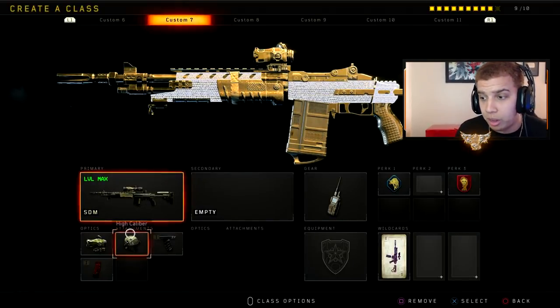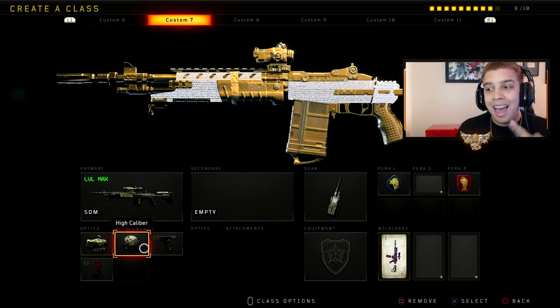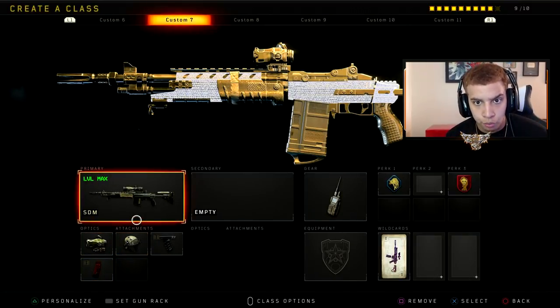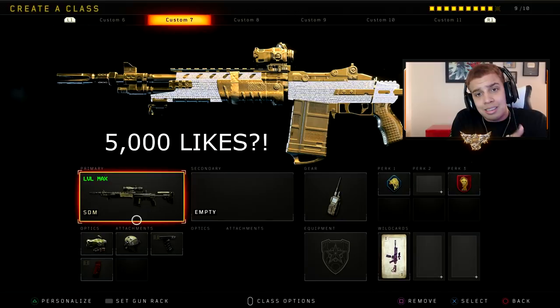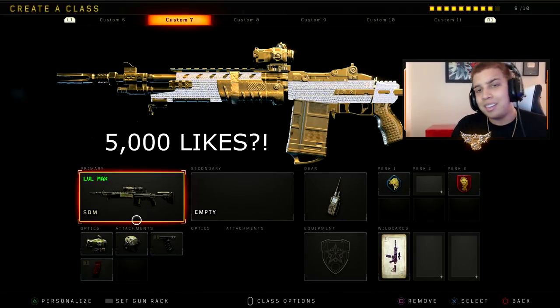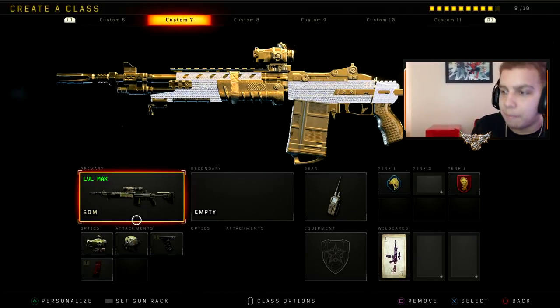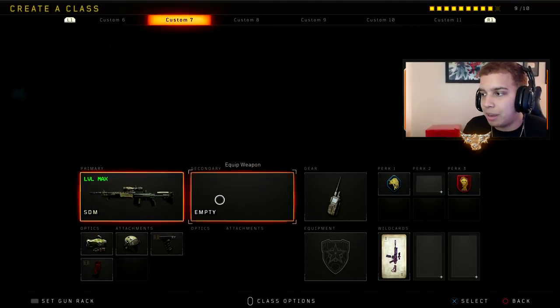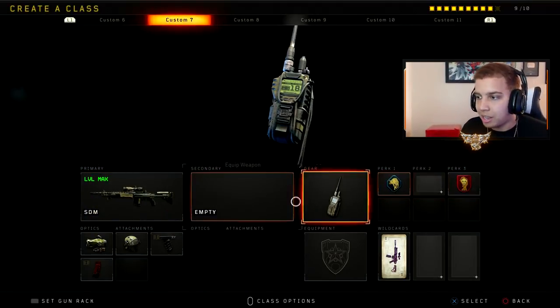The only problem with this gun is it doesn't have stock — it's an assault rifle but it's in the sniper category. You can make this into an assault rifle guys, so put the dual zoom, high caliber, grip, and extended mags. It's a one-shot kill in core. If we can shoot for 5,000 likes on today's video that'd be absolutely amazing. If you're brand new make sure you subscribe. I was rocking the SDM, basically morphed it into an assault rifle class — got the combat knife, scavenger, dead silence.